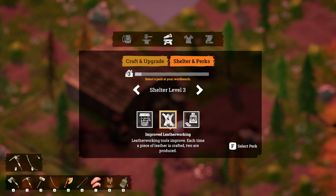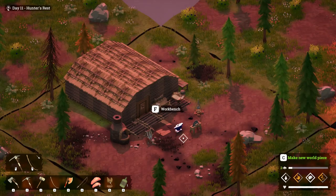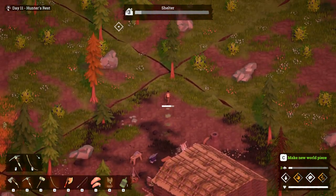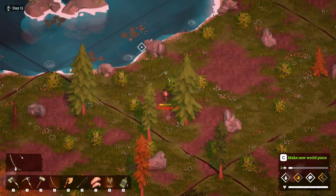With tin refinement, every time a tin ingot is crafted two are produced. With improved leather working, whenever leather is processed two pieces are produced instead of one. You want to choose your perks carefully depending on what you're doing. Right now I'm interested in getting more tin, and the tin has now spawned, which is great.